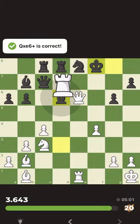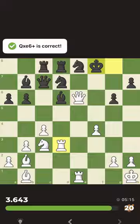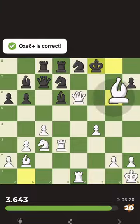What if we take here — takes with the queen? Then takes with the queen and we don't have much. If it wasn't there, maybe we could take this pawn and be very close to mate, but it doesn't look good.